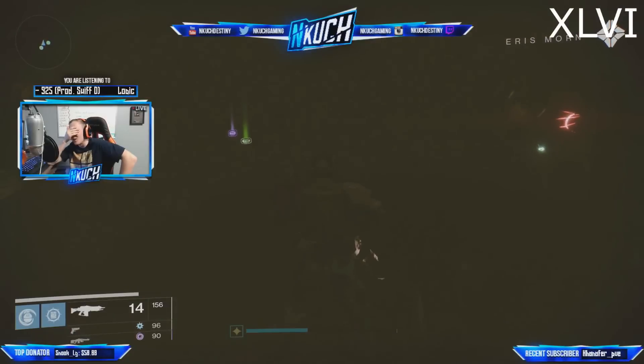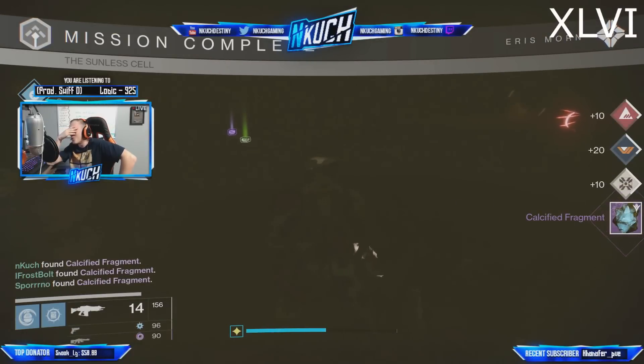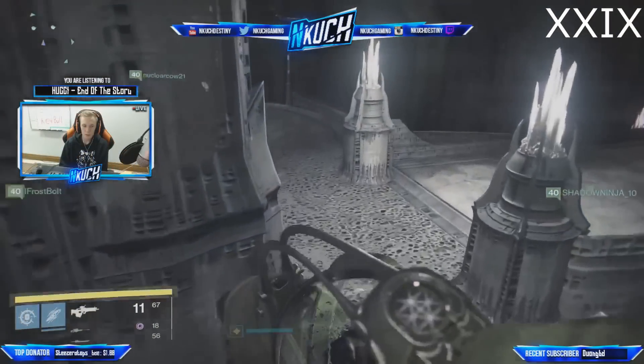The next one is very simple — number 46 just requires you to complete the Nightfall. Doesn't matter which one. As soon as you finish it you're going to get the Calcified Fragment.